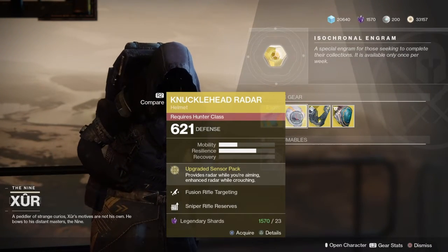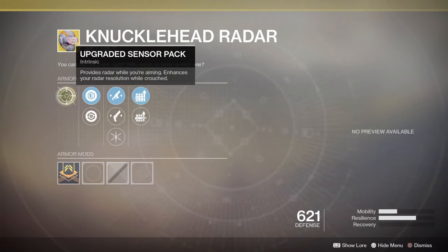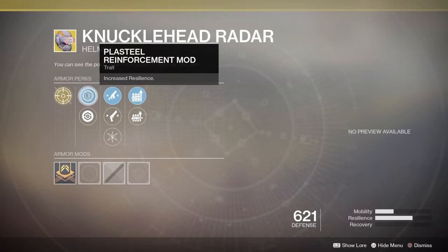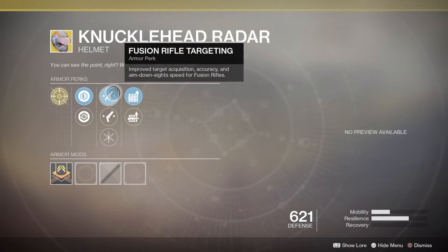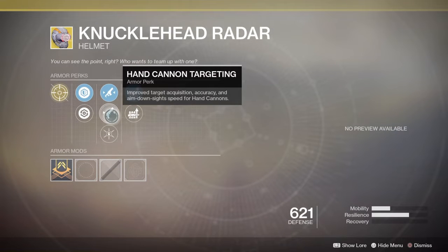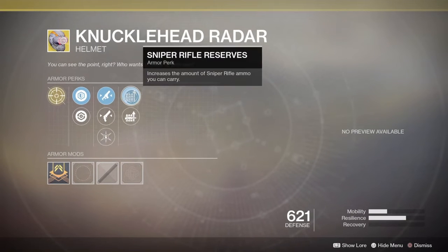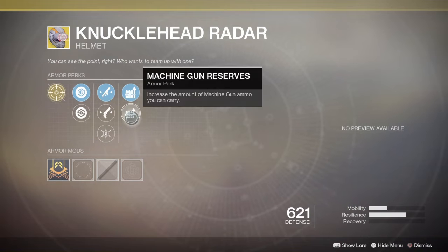For the Hunter this week, we have the Knucklehead Radar for 23 Legendary Shards. It provides radar while you're aiming and enhances your radar resolution while crouched. You can have increased resilience or increased health recovery. We have improved target acquisition accuracy and aim down sight speed for fusion rifles, or for hand cannons. Or you can have Hands On — gain bonus super energy on melee kills. We also have Sniper Rifle Reserves, which increases the amount of Sniper Rifle ammo you can carry, or Machine Gun Reserves.